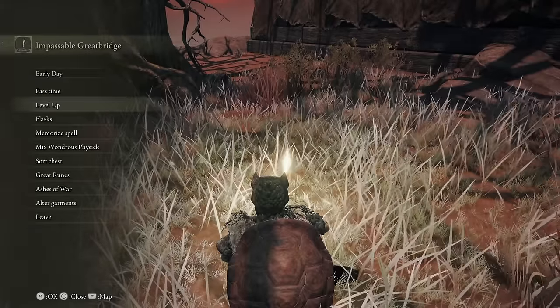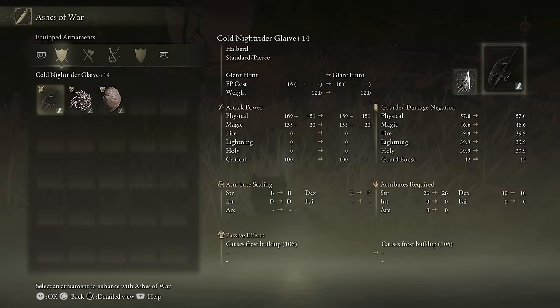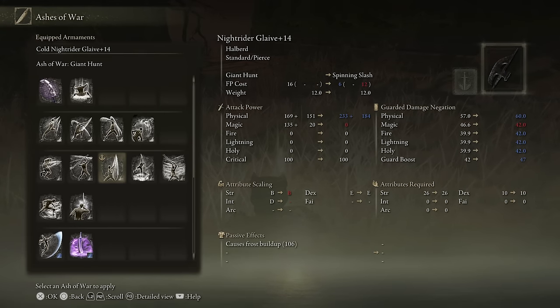There's actually one we get in Redmane Castle that I'll probably be playing with for a while. But some other good considerations if you're running the Knight build — Giant Hunt is absolutely fantastic. It's going to do an incredible amount of poise damage, break Great Shields, and stagger larger enemies. Super fun. Storm Assault has a little bit of a windup but is also a really cool move to use.